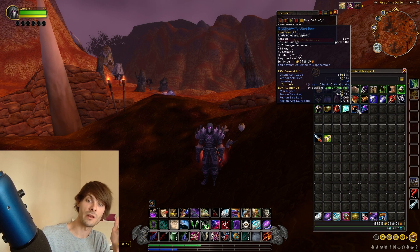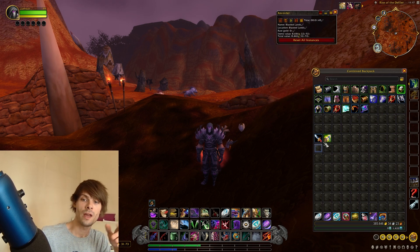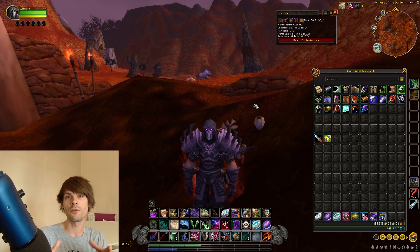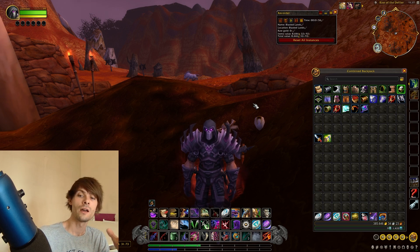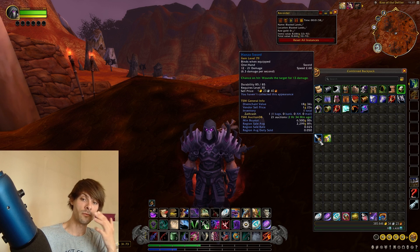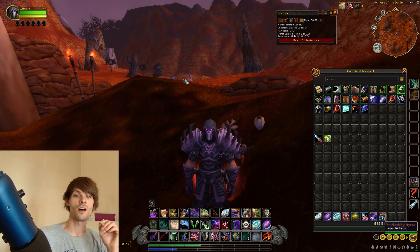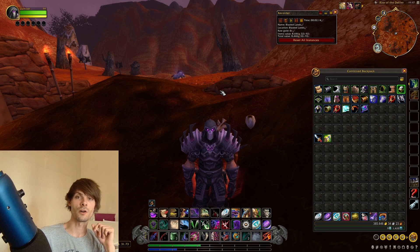Some items are low value and some are quite good. The keynote item I go for with this gold farm is the Imperial Chain Vest due to it going for a decent chunk of gold overall. The Hanzo's Sword was a nice surprise — at a 0.025 sell rate that's pretty good for transmog, and I can sell that katana on the auction house for a fairly decent sum.